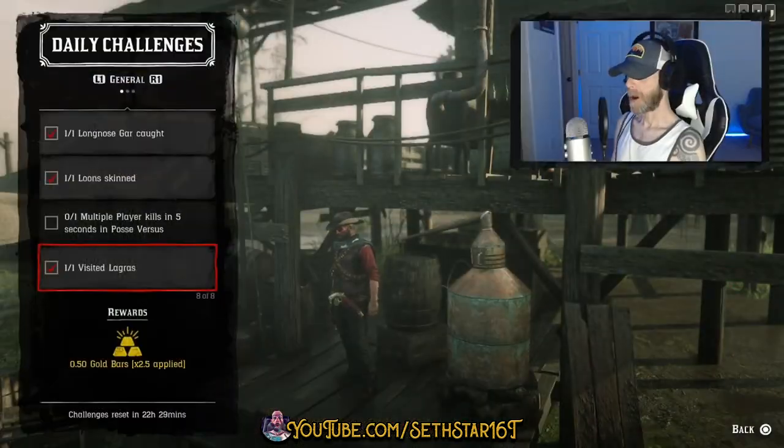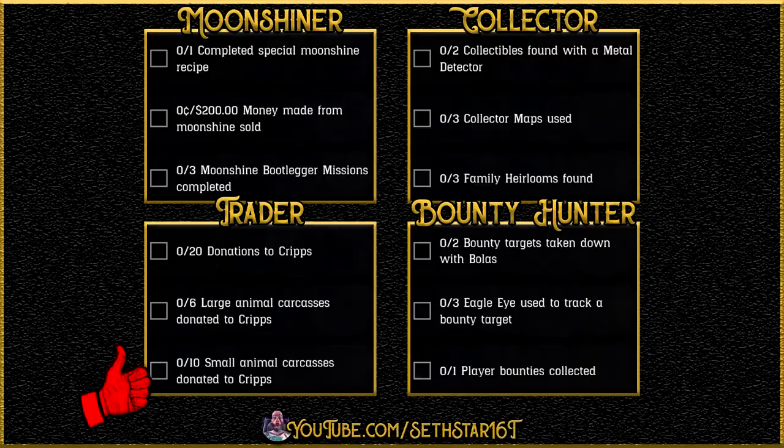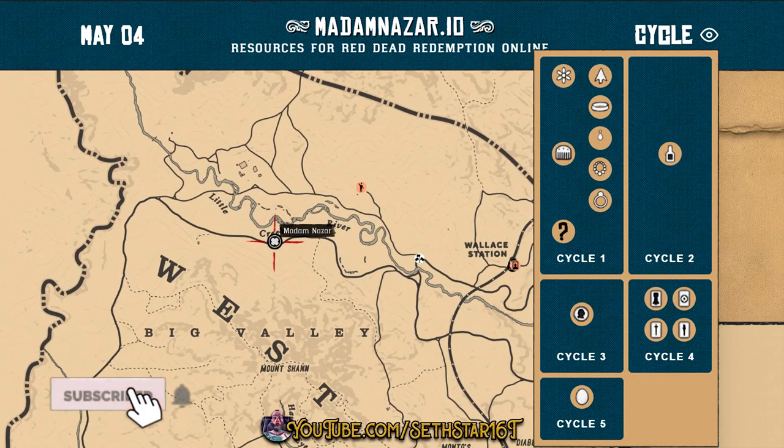Number 7: Visited La Grasse. You probably already got it if you're working down the list. Here's a quick look at your level 20 roll dailies, collector cycle, and location of Madame N'Zal.